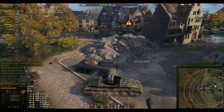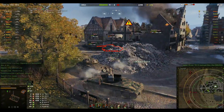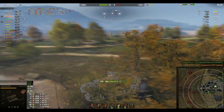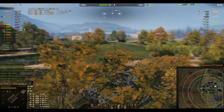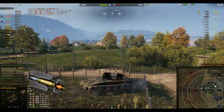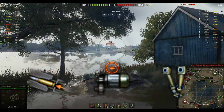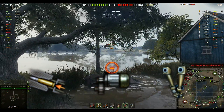For equipment, the Borsig does not require a camo net. If you get spotted, it's already too late — keep your distance or find hard cover. This allows for the following: a rammer for faster reload, a gun laying drive to aim faster, and binoculars to see over the border with Poland.